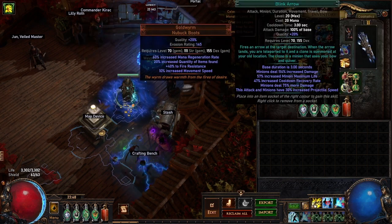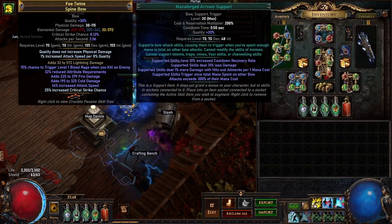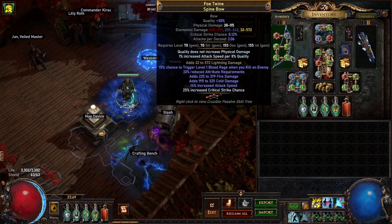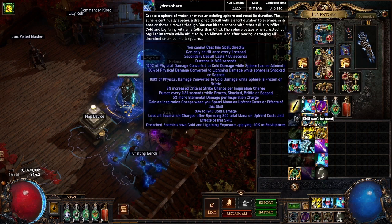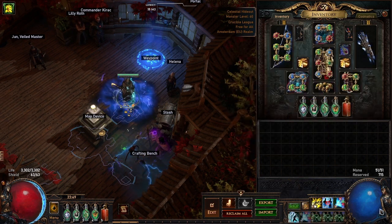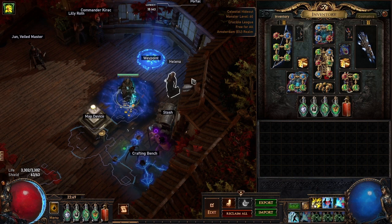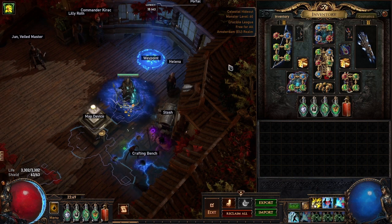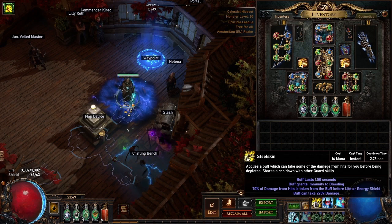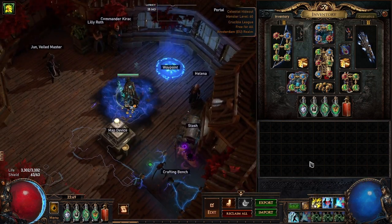I've got frostblink, steel skin, and the cast on crit mana forge setup. This is gimmicky but it works really well. I've got my lightning arrow being triggered by mana forge arrows and I've got cast on crit which is then triggering tornado as well as hydrosphere. I have divergent inspiration connected to everything so the mana cost is low enough to be consistent - hydrosphere costs 16 mana, tornado costs 21 mana, and lightning arrow costs 16 mana. Having a nice mana pool to get those off consistently works well, and since I've got more mana the proccing is way more consistent.